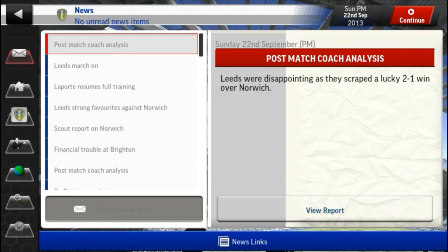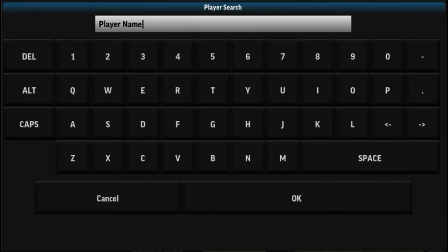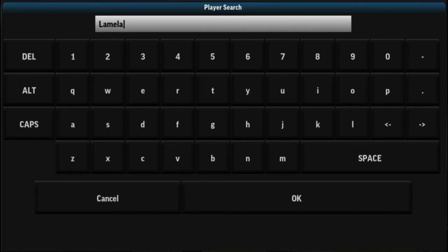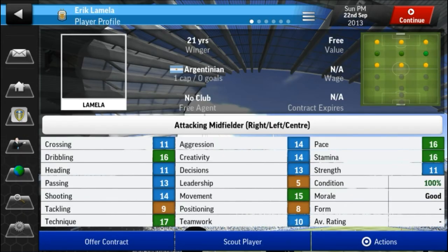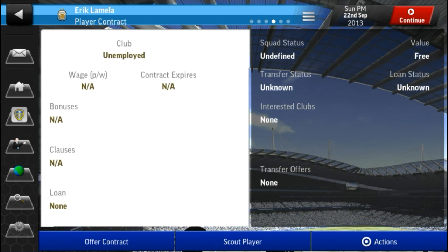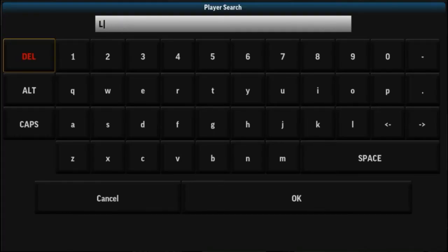Now let's move on to the player look - some people want to look at free agents. Eric Lamela - where has he been snapped up? He still hasn't got a club yet. Let's check if anyone's coming in for him - no bids, no one interested. So that's possibly one I could look at bringing in if I get up to the Premier League, or possibly in January.